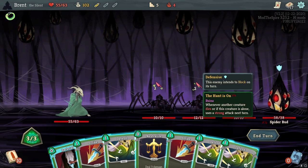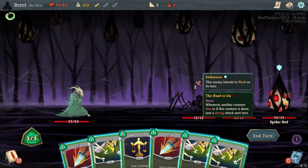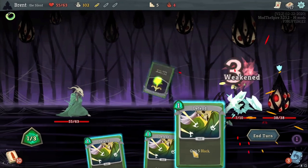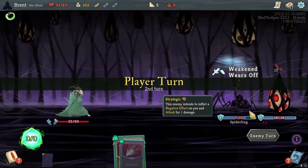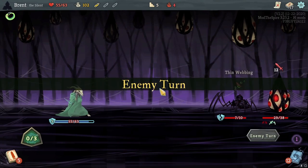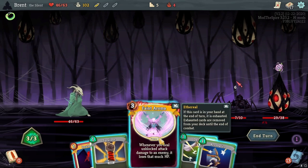Whenever another creature dies or this creature is alone, uses a strong attack next turn. Okay, I mean we're going to kill you. So I'm incentivized to kill them all the same turn, I guess, right? Visualize, defend. So there should be a strong attack this turn - 17 is the strong attack. Let's weaken it, down to 12. Definitely play a block here. I can hit them in the back. It might have been better just to go straight for the Spider Bud.